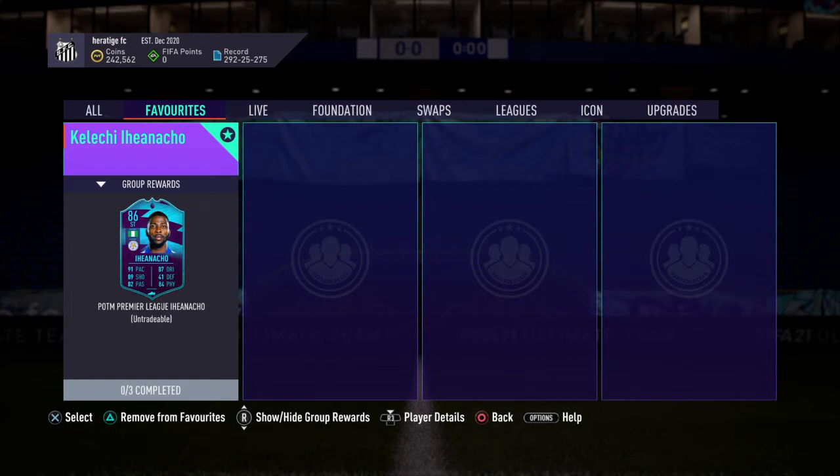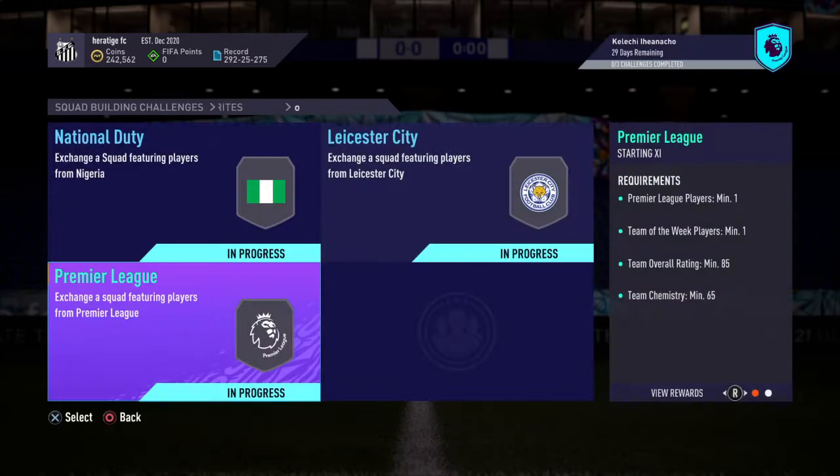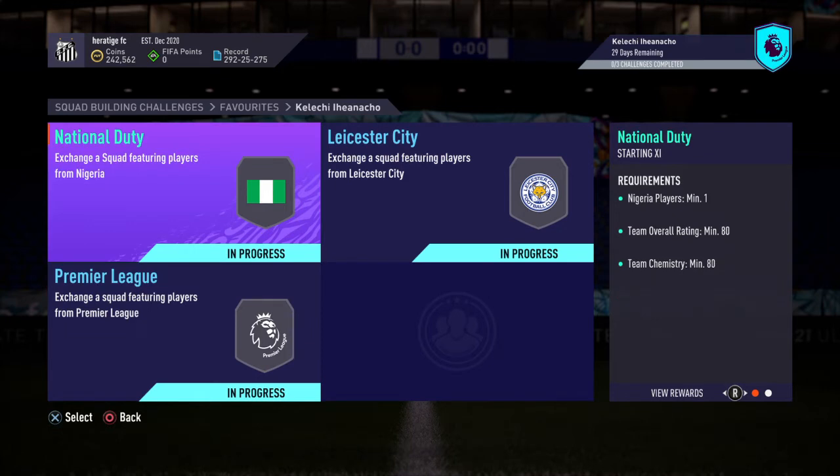Here we've got the Premier League Player of the Month, Ian Acho. It's a very good card, but I think it's a little bit overpriced — it's like $210k for this SBC. There are three SBCs: a pretty simple 80-rated one where you can just dart your club, really.